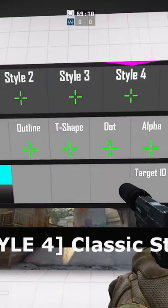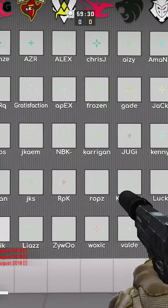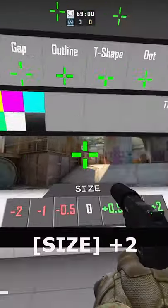On the map, you can either make your own custom crosshair or use one of the pros' ones and even customize them. As the guidelines for crosshairs, there are three rules.